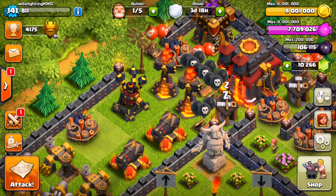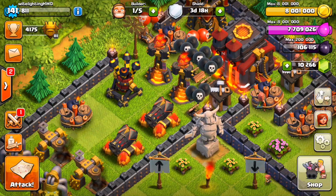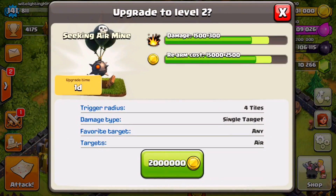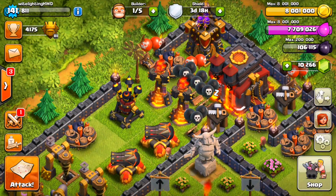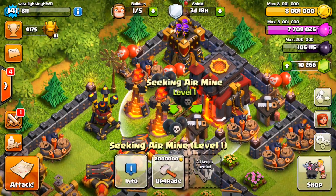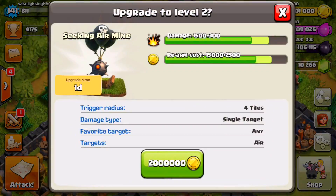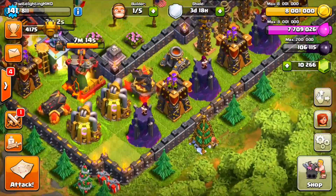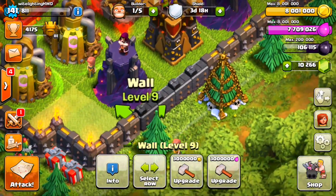Wait — I just had an idea. We have not maxed out our giant bombs, our mini bombs, or our seeking air mines, which I probably should have done a while ago. We have level 1 air mines — that's probably why my air defense gets destroyed so much. So what we're gonna do today is upgrade one air mine, but not before spending some gold on walls.